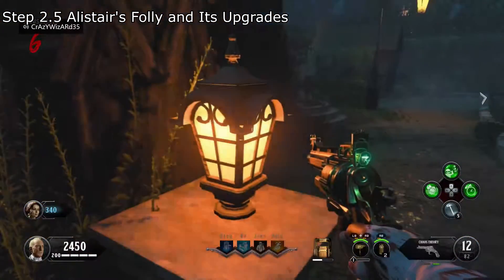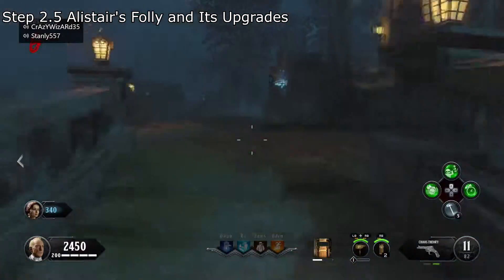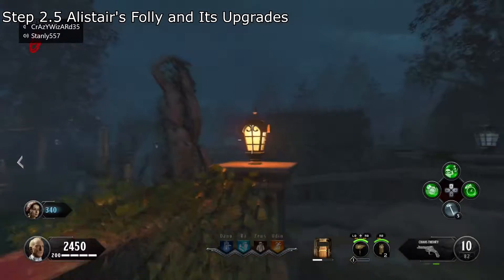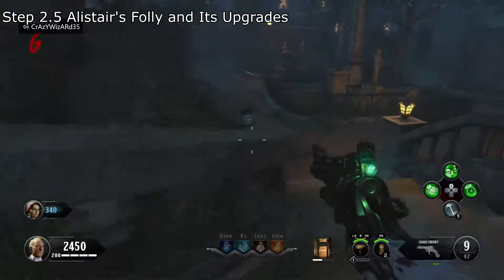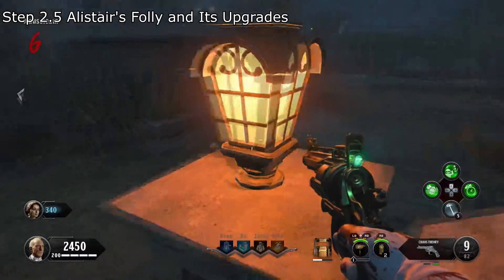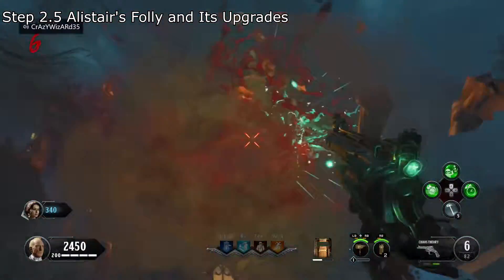Now head into the cemetery and examine the lamps. Fire your Chaos Theory at the one with an orange tint. Repeat this four times and kill the vampire that comes out with your Chaos Theory. If it isn't killed, it will fly into the air and become very hard to kill, so the best thing to do is to leave the cemetery and wait 90 seconds to try it again.